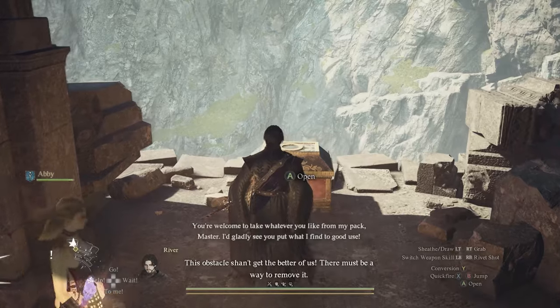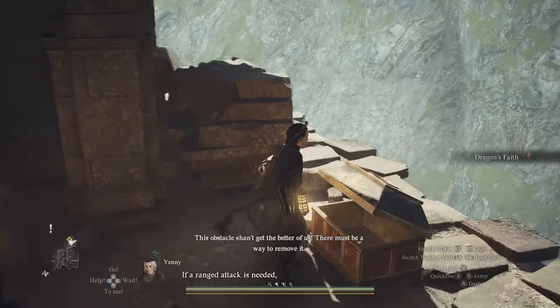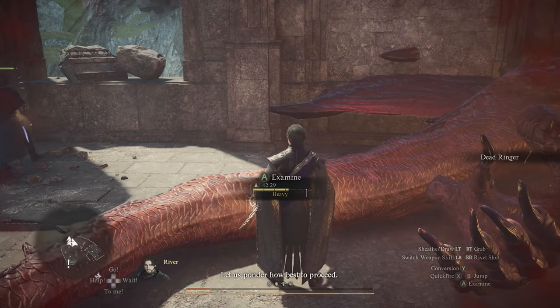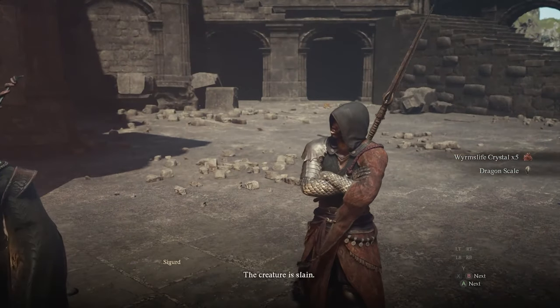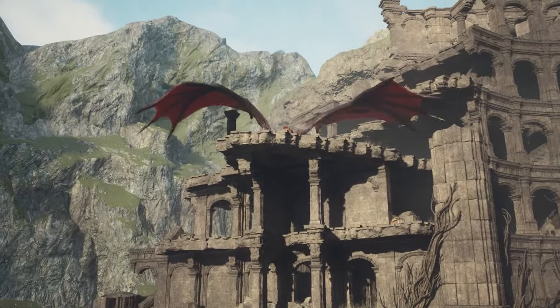There's also the Dragon's Faith Shield, which is one of the best, if not the best shield in the game for the fighter. And then you have the Dead Ringer Doorspear, which is also considered one of the best, if not the best weapon for the Mystic Spearhand — and all of that in just one location.